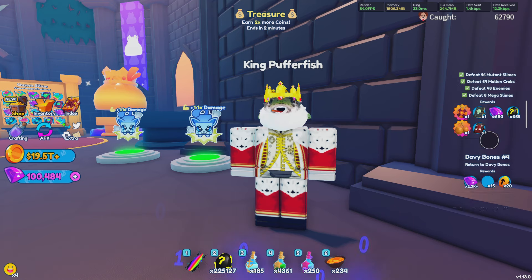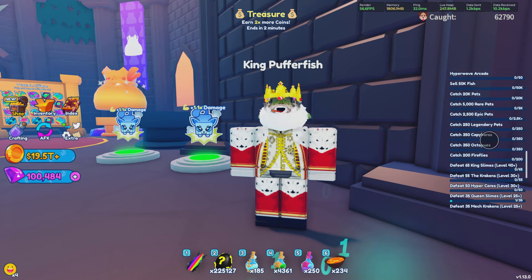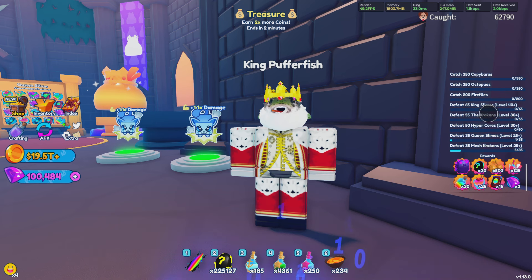Once you talk to the King Pufferfish, you will get one quest, which is probably the most difficult quest currently in the game. You have to do so much stuff for this, but once you complete all of these quests, you will not only get the Puff Lord, but you'll get 30 Prismatic Eggs, 50 Golden Cherries, 125 Mega Lucky Potions, 30 Prismatic Elixirs, 25 Prismatic Sundaes, 15 Prismatic Tomes, and 2 Gems.